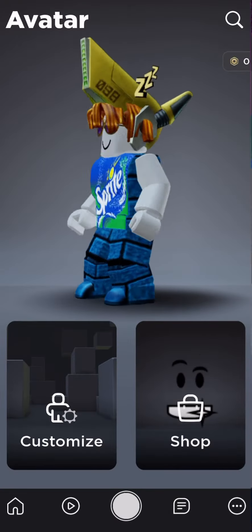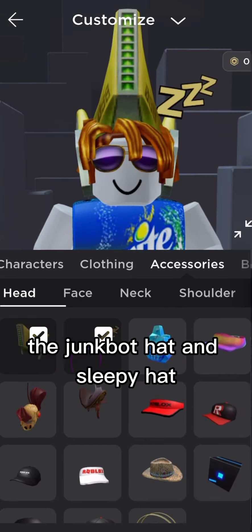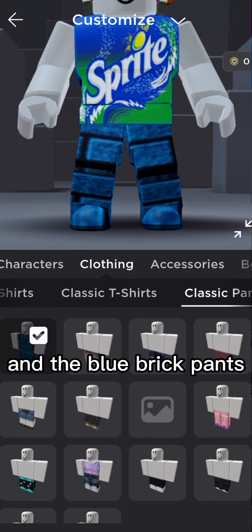This is the last outfit. For this one you need the junk bit hat and sleepy hat, the sprite shirt with no shirt, and the blue brick pants.